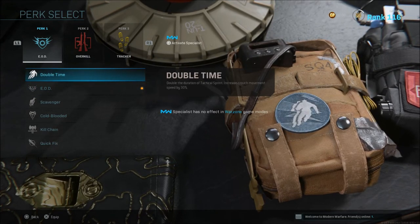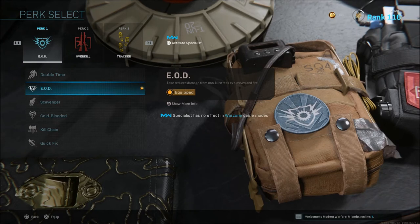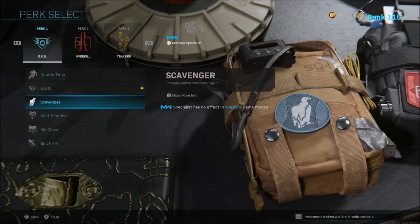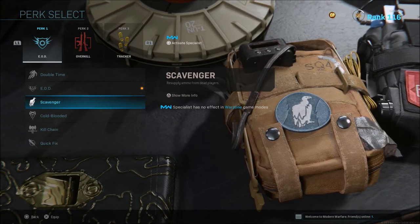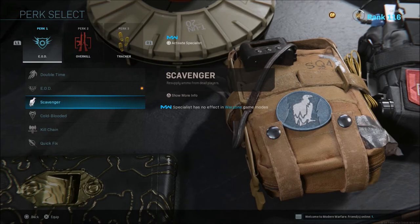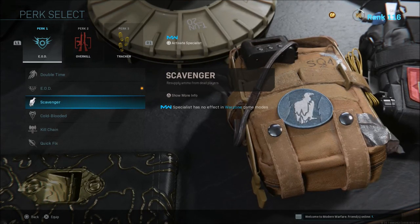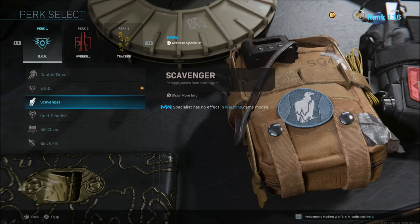Scavenger is really not needed in my opinion. There's no need to run it — there's tons of ammo everywhere. If they reduce the ammo amount on the ground in the Warzone map I might reconsider, but as of right now I can run around within the first minute or two and be full on AR and SMG ammo pretty easily.